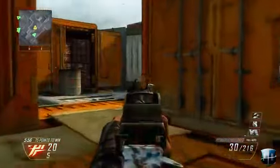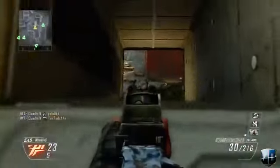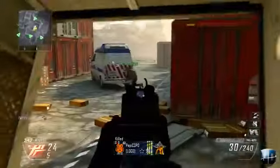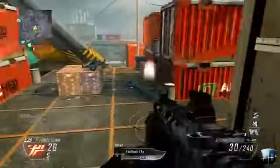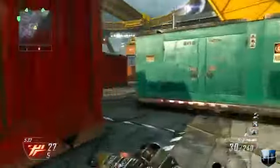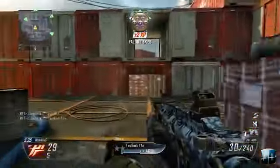They kept going around the same corners, going for that revenge kill. Something that can make you even better in Call of Duty: don't always go for revenge kills. Those revenge kills can be really deadly — if you keep going after the same guy, he'll know exactly where you're coming from. He knows how you play, knows everything about you. Maybe give it once if you think you can beat him, but don't keep going back.